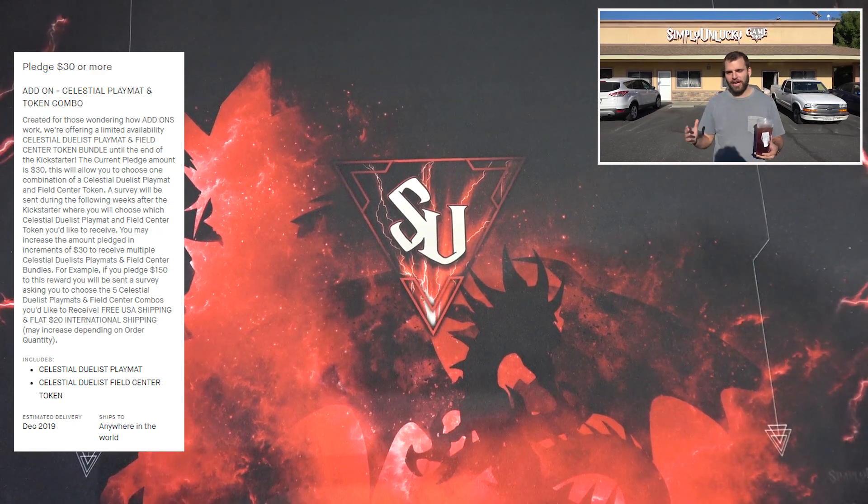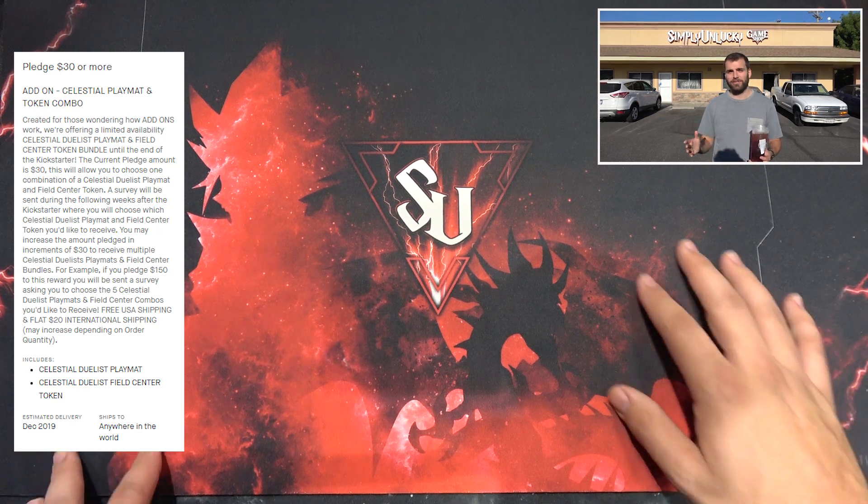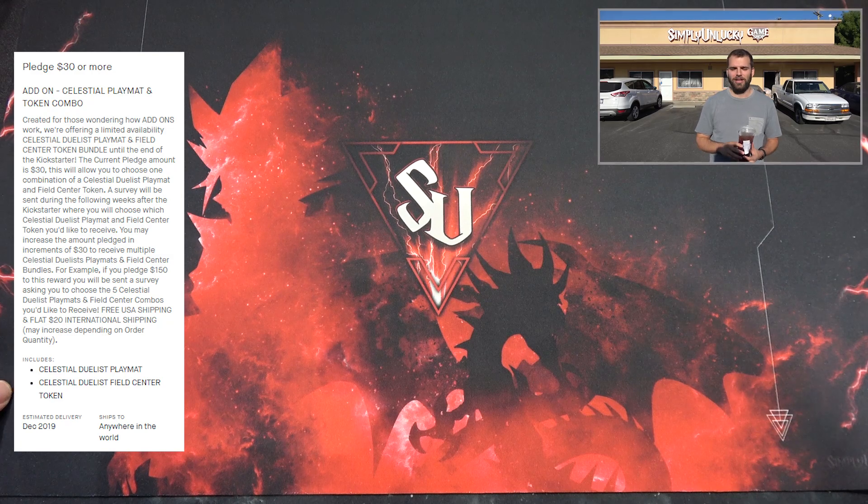Overall we just made it very simple — jump into the rewards tier, add on, and you can get whatever Celestial Duelist playmats you like per your request. We definitely should have done this earlier, but we were at Worlds, so now we're making a comeback and trying to figure all this stuff out.